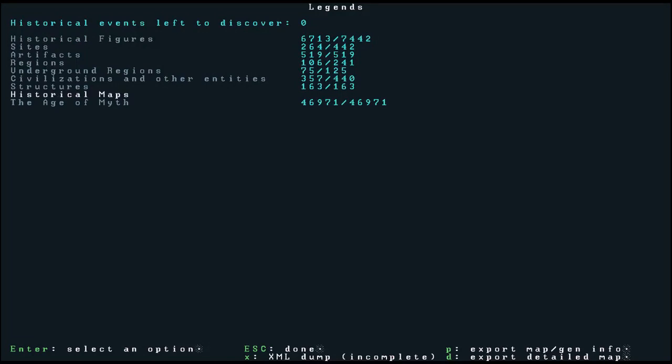Now, you'll see here there are many options. At the top we have historical events left to discover — this is kind of an advanced option you can't set from the UI, but if you change the configuration files you can set it when creating a world so that you're not given access to the Legends unless an adventurer actually goes there and learns the history. In this case we didn't want to do that — the default is we can inspect anything in Legends mode. One thing I'm going to do before we start is export the map gen info by pressing P at the bottom. This exports some useful information. There's also an XML dump, which is not particularly useful for us — it's useful if you have an external tool to view the information.